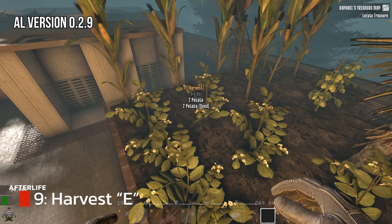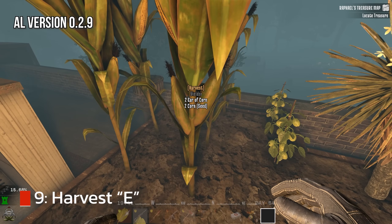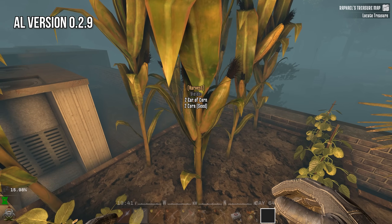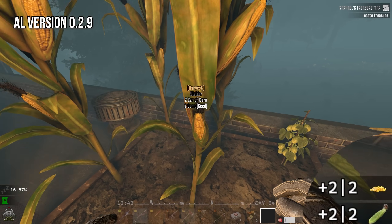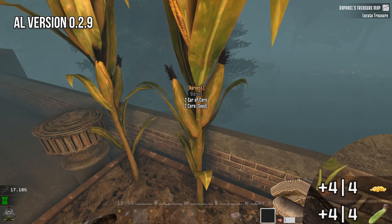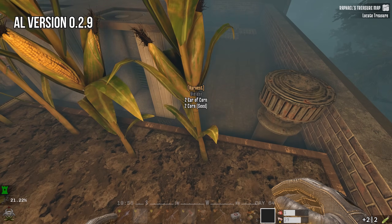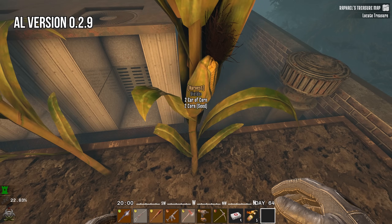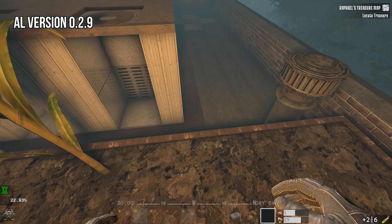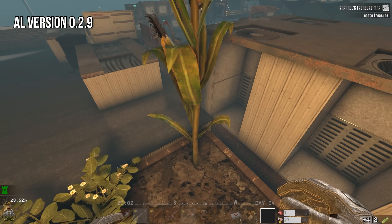Currently in Afterlife, crops and farming work the same as in vanilla. However, when harvesting, press the E button — do not harvest by punching. If you press E, you will always get at least two seeds. If you punch, there is a chance you will get only one or no seeds. Pressing E gives you a guaranteed two seeds, which is excellent for farming because you can keep doubling your harvest. As long as you have one seed, you can use it to create large farms.